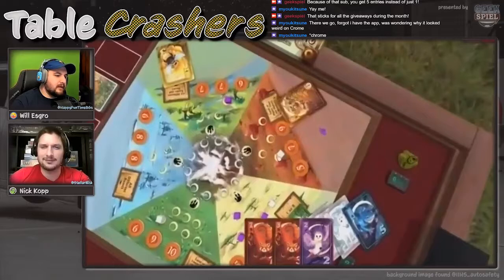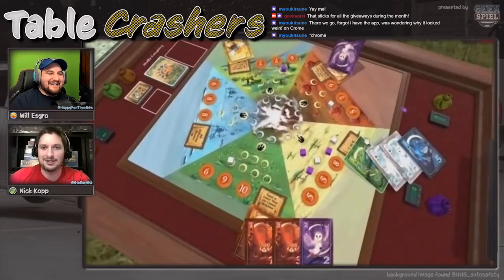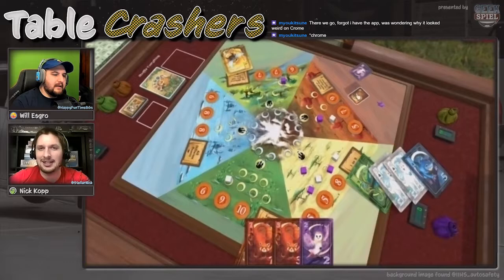I'll place my tiger here for an influence point in that region. This game is very much a gateway game with strategy — if you want to play with your mom, just say 'make your cards meet these constraints and play them there.' But strategic players will really dig into it. My owl goes 'equal to or higher than the highest neighbor' there.